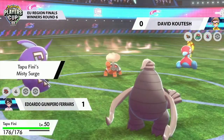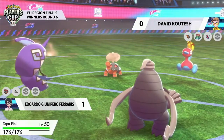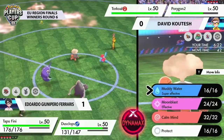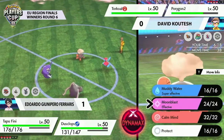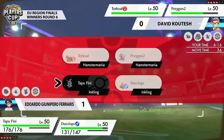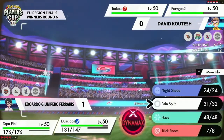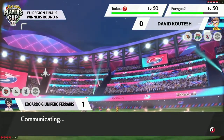I'd be curious to see if Eduardo tries to weave in another Calm Mind as well — that would be really, really big if he could, especially against these two very prevalent special attackers. I also wonder if Eduardo decides to go for either a Muddy Water here to get off some damage, or absolutely go for the Calm Mind setup and just see whether or not they're able to get that up in the face of this Torkoal.